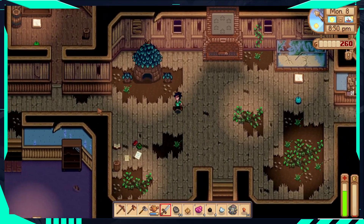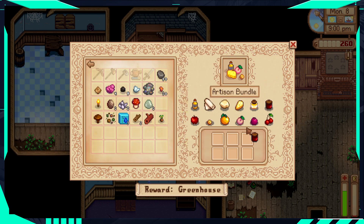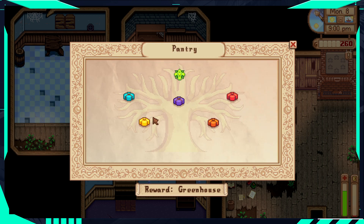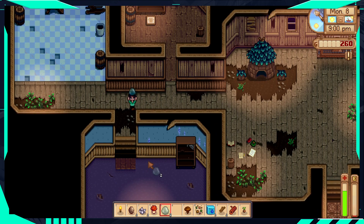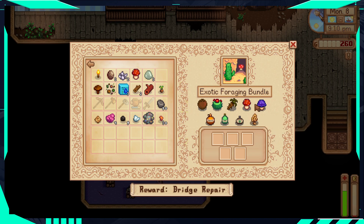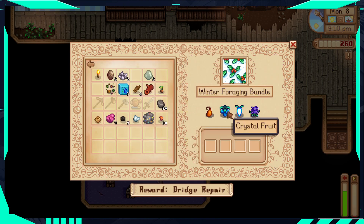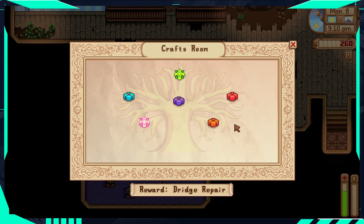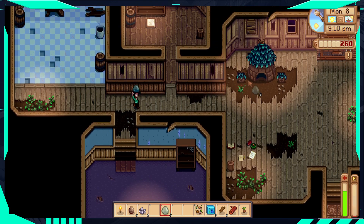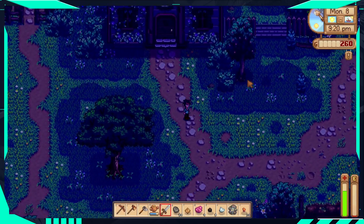Now that we're in the community center, we have to drop off a couple different items. I got some jelly to drop off - nice. I need to go to the fall foraging bundle, that's how I can drop off this mushroom. Here's a red mushroom too - okay, why not. Here's a brown mushroom, that one's for blackberries. Next time I have a cave carrot I have to donate it rather than eat it. We're doing pretty good. I might want to cook up some of these ores - I have 30 copper ore, maybe it's time to make a second furnace.